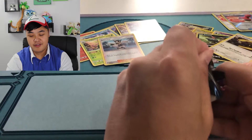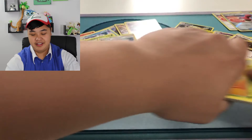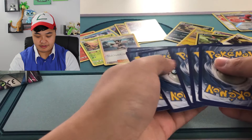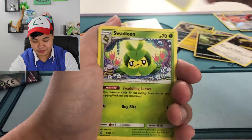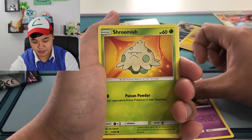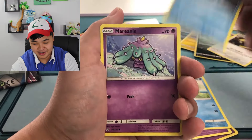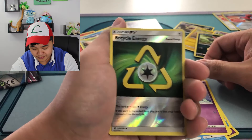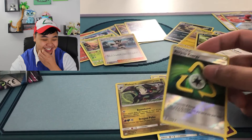Last pack. Let's hope for some last pack magic, because if not, this box was the biggest disappointment and letdown ever. Energy. Tornadus, Swadloon, Shroomish, Drifloon, Dusclops. Coronel, the rare — not even a rare. The reverse is Recycle Energy and the rare is a non-hollow Noivern. Oh my gosh. Wow.